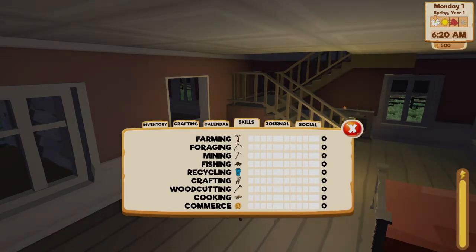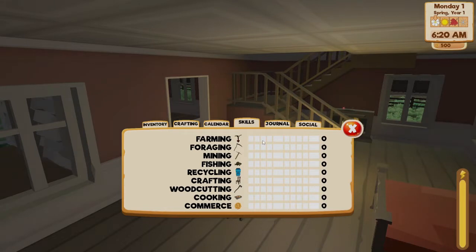Skills — this is what makes it an RPG. You have farming, forging, mining, fishing, recycling, crafting, woodcutting, cooking, and commerce. A lot of these you can't actually access yet until you get the other categories up a bit. Each time you level up a specific category, you get better at it, to where it takes up less of your energy bar. Sometimes it'll also give you new blueprints to do different things, like making fertilizer for gardening or better tools.